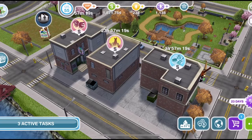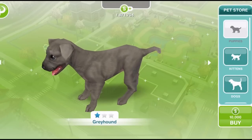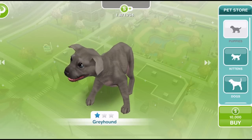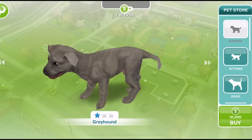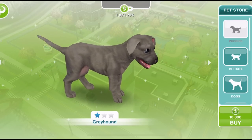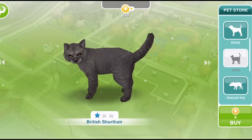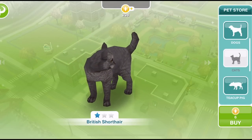To have pets in your sim town you first need to build the pet store on the town map, which is just underneath the park. Once you've built it, click on it and it will take you into all the pets you can have. Depending on what quests you have completed, that will determine what pets show up.